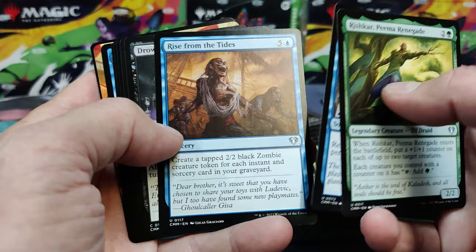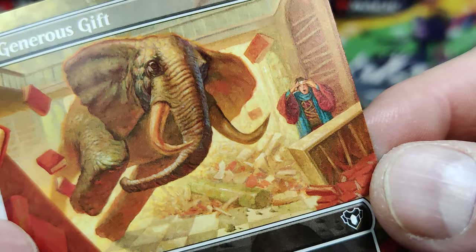Teysa — great commander. Aethergale. Rishar. Rise from the Tides on common slots. Common's Generous Gift. There's the big elephant. We zoomed in on him.